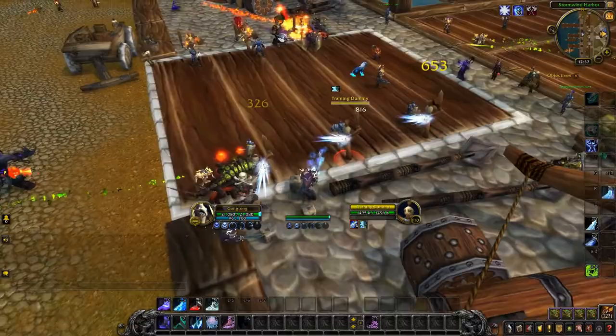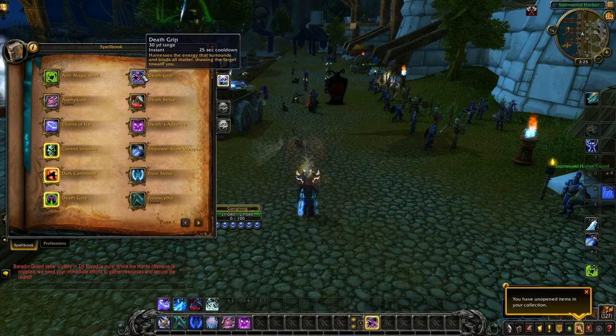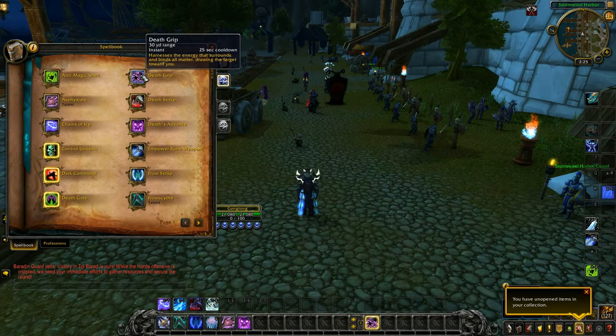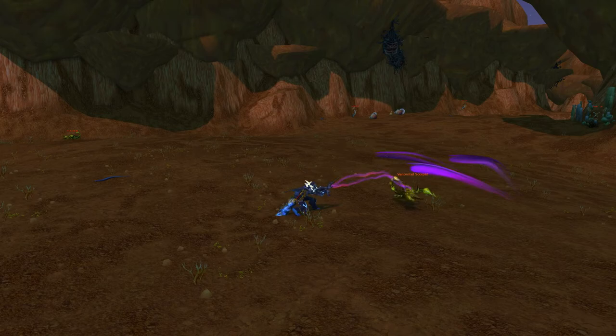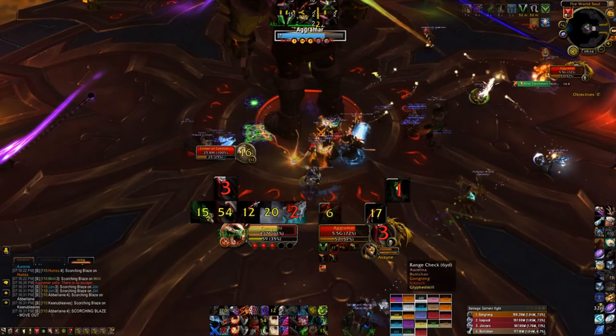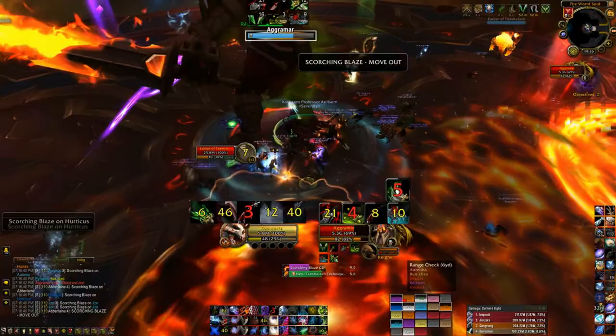The combination of this spammable FrostScythe ability — which also just looks plain awesome, by the way — and its consistent triggering of the Howling Blast ability allows the Frost DK to do consistent AoE damage for extended periods of time. At no point of the AoE rotation does the gameplay feel sluggish or unengaging. Frost DKs, like every other DK spec, possess a unique crowd control effect: Death Grip. It is the only ability in-game that allows a player to grab an enemy and pull it towards them.